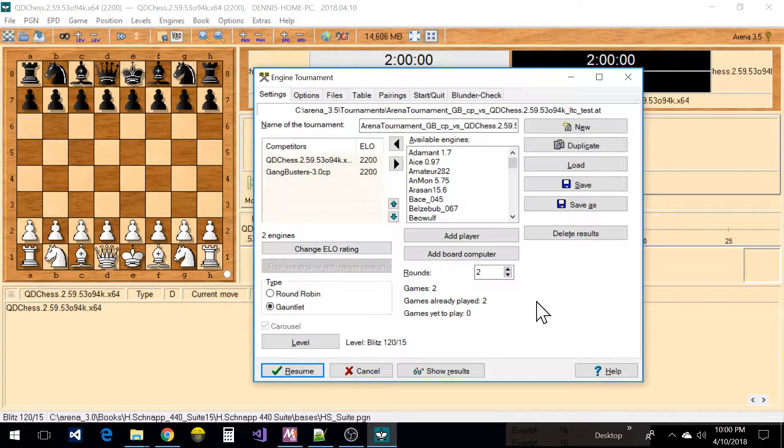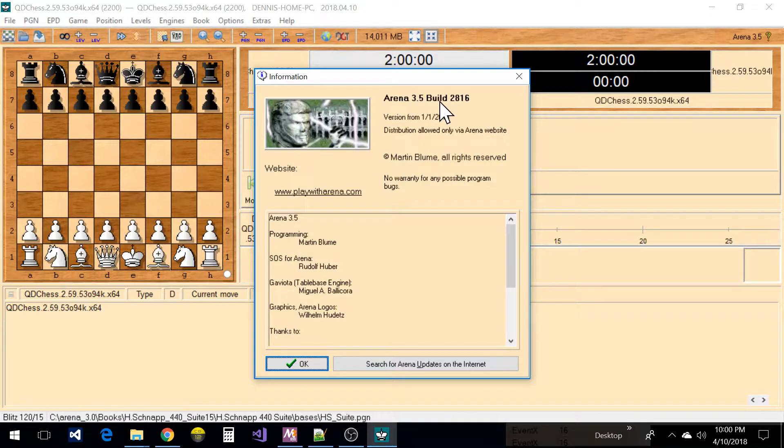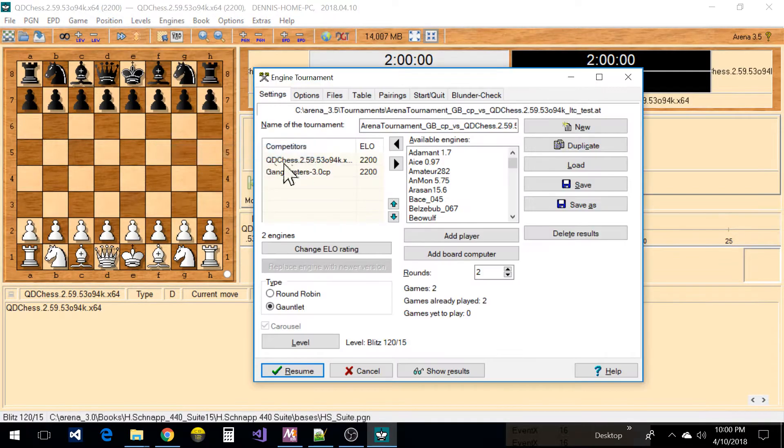I want to show a chess tournament setting dialog for Arena. Let's see what version I've got — okay, I've got Arena 3.5. In the engines tournament, I want to show how to set up a tournament. I have two homebrew engines in here.